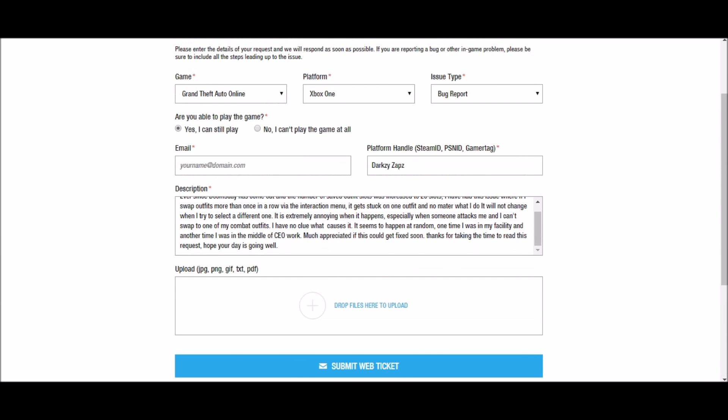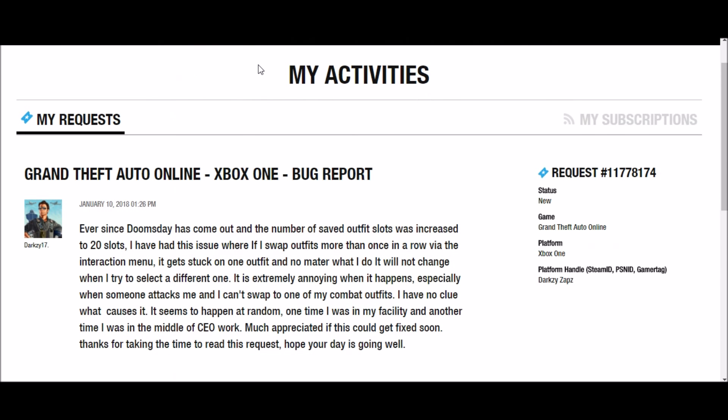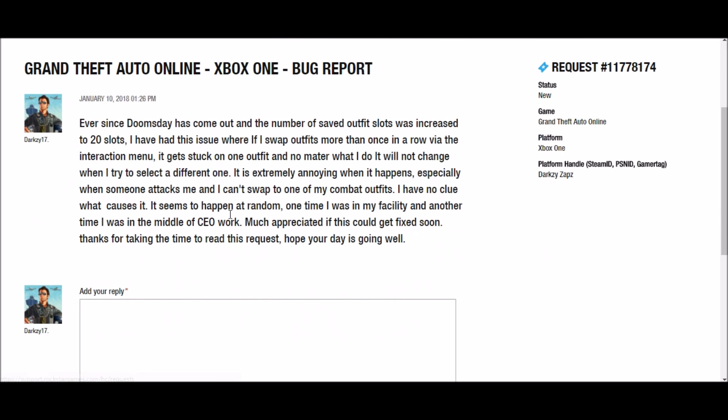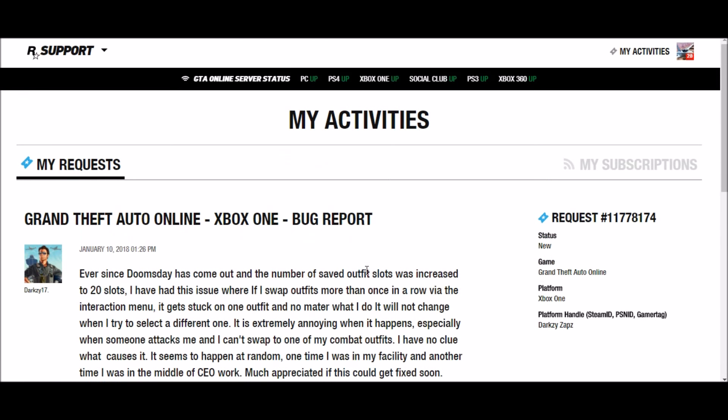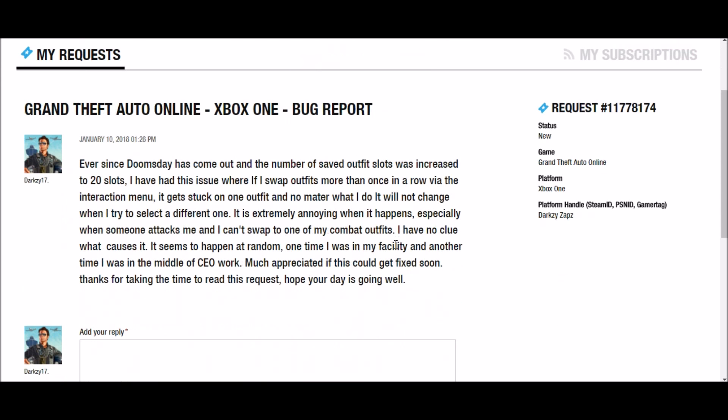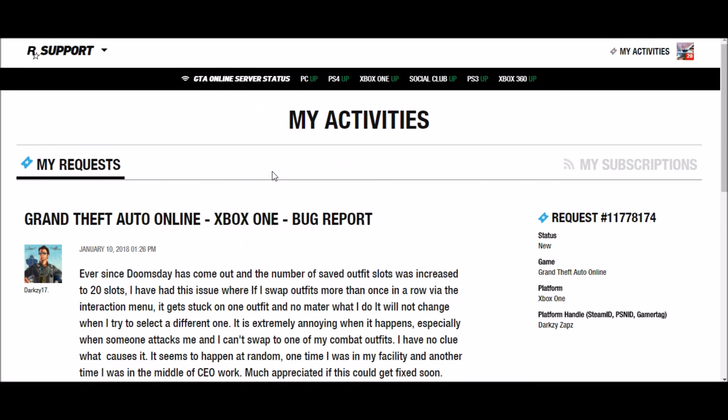Once you have all that done, go ahead and click Submit Ticket. It may take a few seconds, then it'll bring you to this page — My Activities, My Requests — and every single ticket you've ever submitted will be right here. You should also be able to see any reply they give you on this page. So you can either keep an eye on your email or come to this page to see if they've replied, or both.